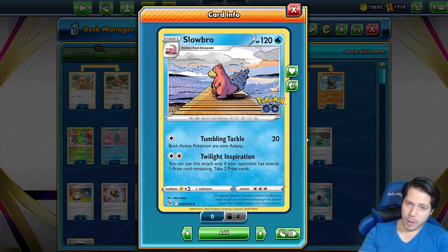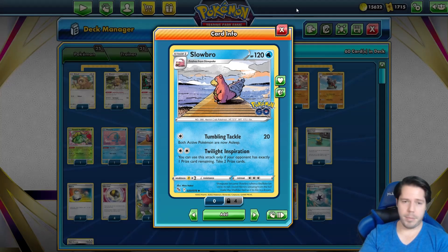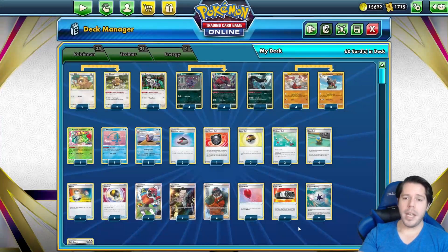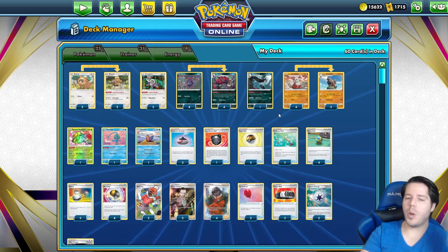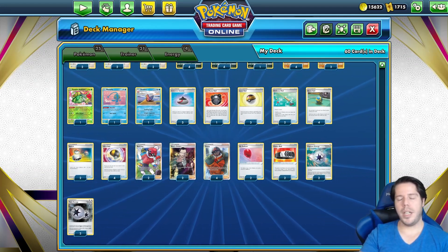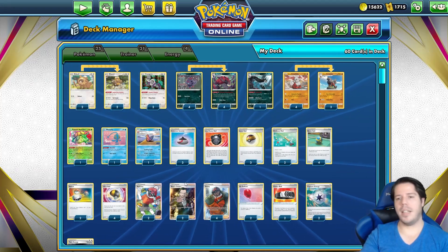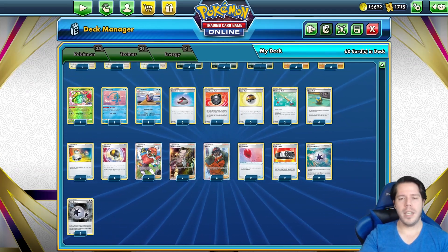Manaphy for bench protection. A copy of Slowbro with Twilight Inspiration — use this attack only if your opponent has exactly one Prize card remaining, then you take two Prize cards, giving you the advantage in single-Prize matchups. Ball Guy searches for three Item cards with 'Ball' in their name, letting you grab Ultra Ball and Quick Ball to discard resources and get your hand to zero. Heavy Ball for prized Pokémon, Ordinary Rod to recover discarded Pokémon. Two Capture Energy for retreating and early setup, two Twin Energy for Slowbro's attack consistently, plus Air Balloon, Switch, and Boss's Orders for utility.